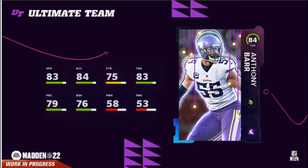Anthony Barr — 83 speed. This card has not been good in Madden for a long time because you can't really blitz with him. He's more of a tall user, and that's what you're gonna use him for. Not the best card — I wish they had upped his stats a little bit; the power and finesse moves being in the 50s is just ridiculous.